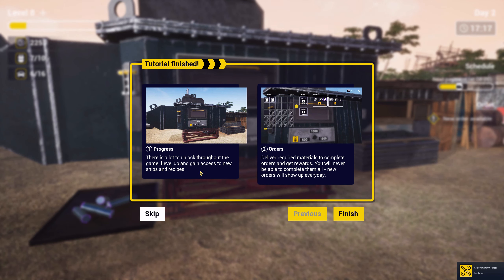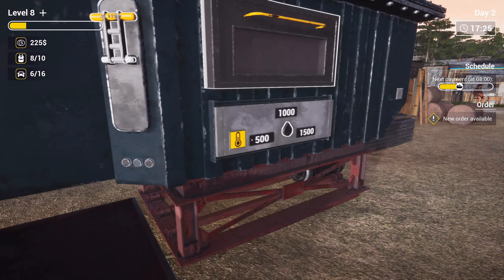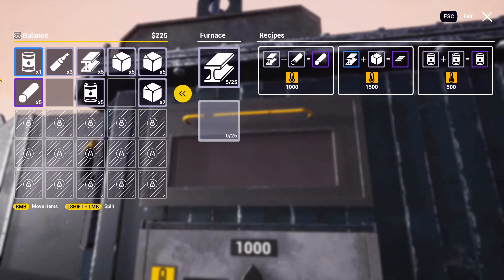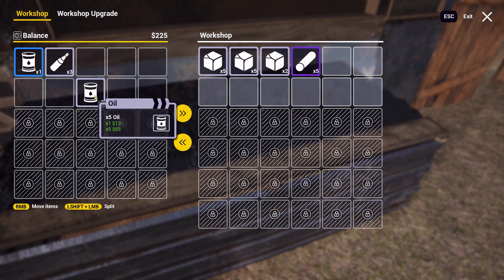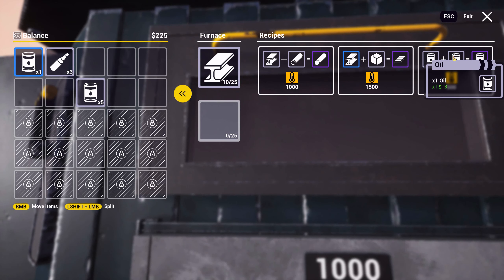Level up and gain access to new ships and recipes. Deliver required materials to complete orders and get rewards. You will never be able to complete them all — your orders will show up every day. Wow, there's actually a lot of stuff to do, it seems. Unalloyed steel — wow, that actually sells for a lot. As per usual, I really like the word 'actually' and I keep using it. Rusted steel — I'll just keep that. Cast iron they also want. We also have petroleum and oil which we can turn to kerosene. Just oil. At 500 degrees.